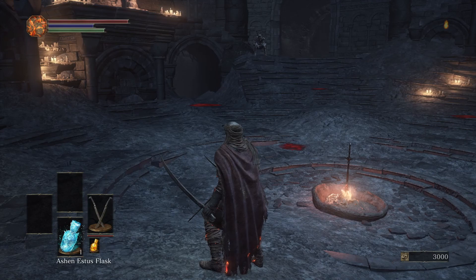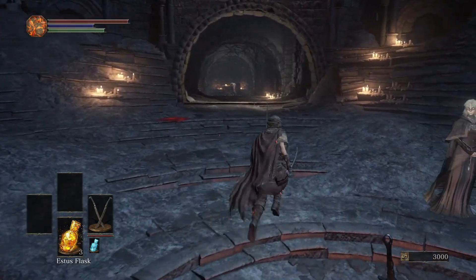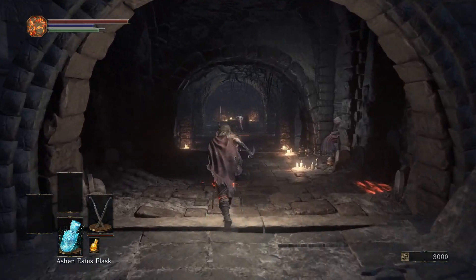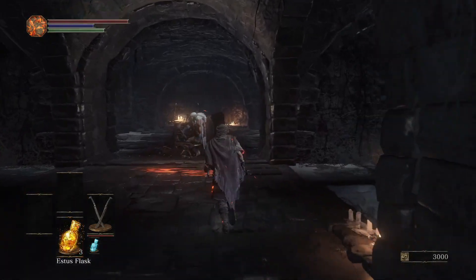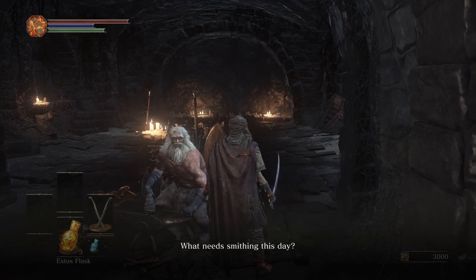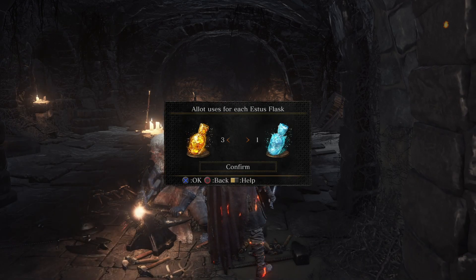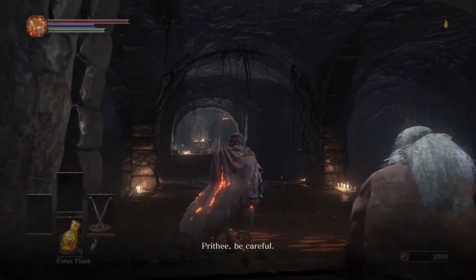About the Estus Flask — you only have three, but if you pick up the Ashen Estus Flask from the first area, it fills up FP, which I don't really know how to use. So go to your friendly blacksmith, allocate your flasks, and you can switch it over so you now have four Estus Flasks total.